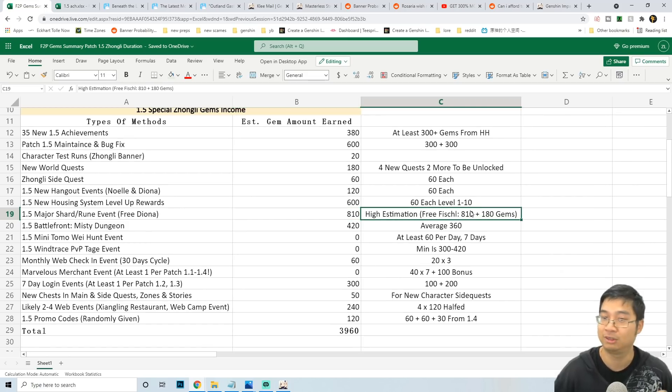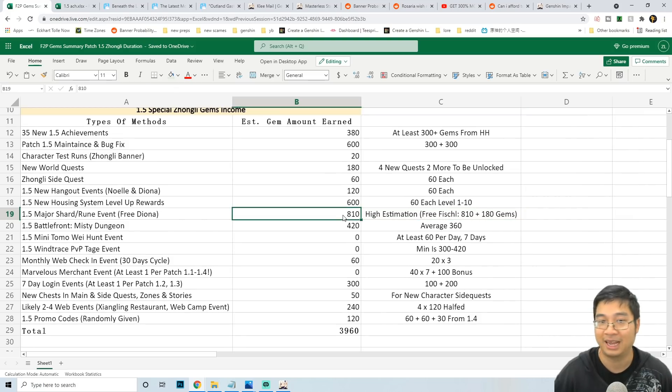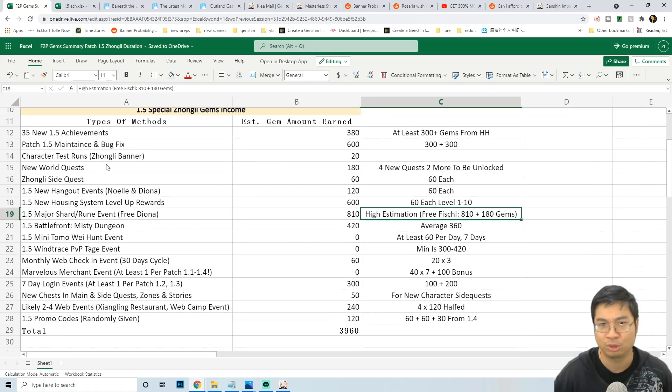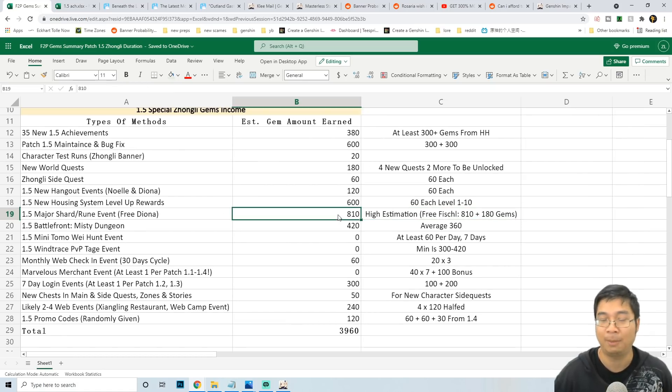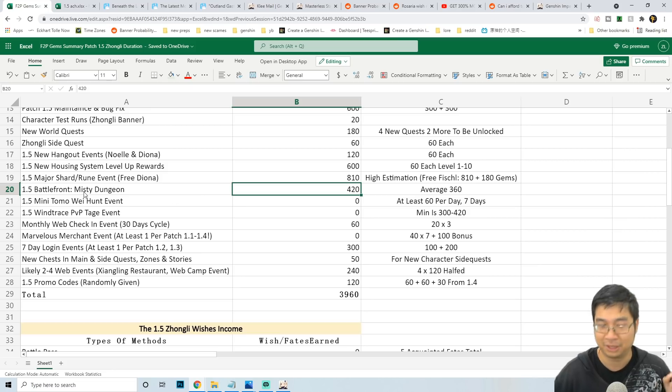For a major event with a longer duration than seven days, the promo gem estimation is much higher — we're expecting about 810 promo gems at least. Comparing with the Lantern Rite Festival event, we got 810 promo gems plus 180 promo gems for the special quest. I'm thinking the new world quest is the special quest here. The world quest equals 180 and the 810 promo gems add up to exactly the same as the Lantern Rite total — so the major event and world quest may share the same structure, very similar to the Lantern Rite which also lasted about 18 days.